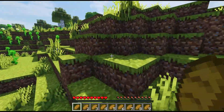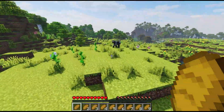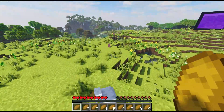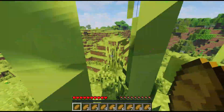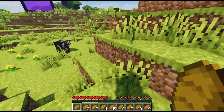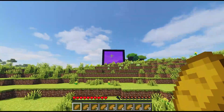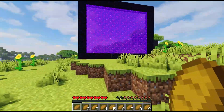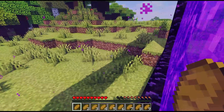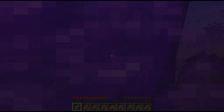One thing worth noting, however, is if your server splits up the dimensions into multiple folders — such as world, world_nether, and world_the_end — then you'll actually need to enable this per dimension. As you can see, we've already enabled it in the overworld. We'll go ahead and go into the nether using this portal that I've made previously, and from there we'll actually need to run the same exact command in order to keep inventory in the nether as well.